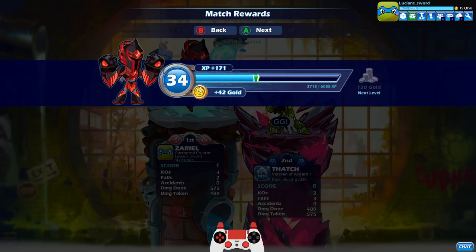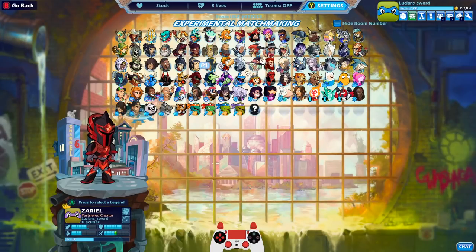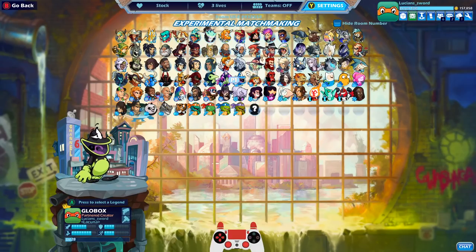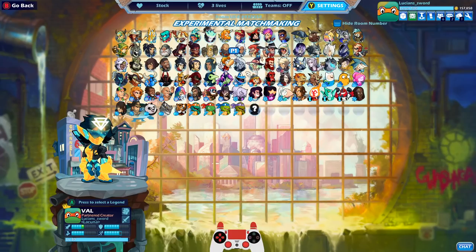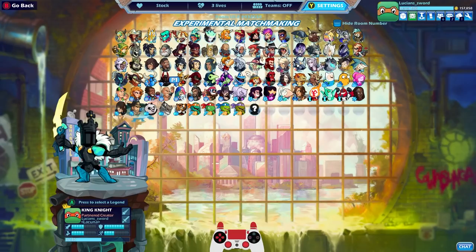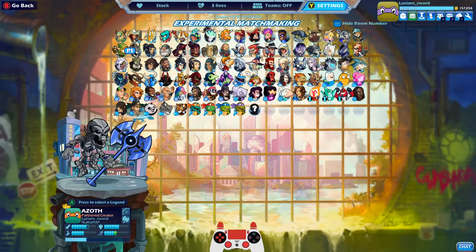Those are the only two legends I have with Esports version 2. I have Esports version 1 for every legend in the game, so every time I get an Esports code I just give it out to you guys. And same thing - once I get Esports version 2 for every legend I'm going to give out all my Esports version 2 codes as well. Hope you guys enjoyed - please drop a like if you did, be sure to subscribe for more Brawlhalla content. As always, this is Lucian Sword - take it easy guys.